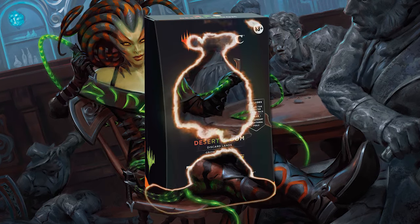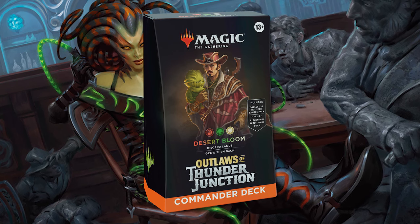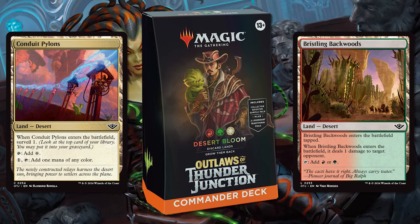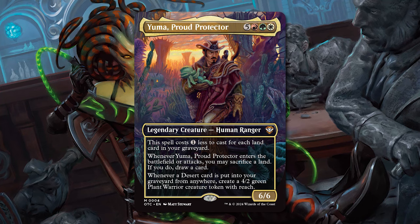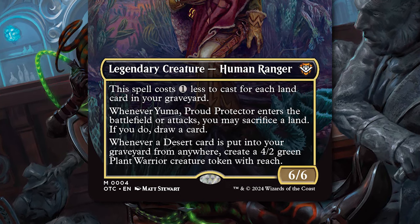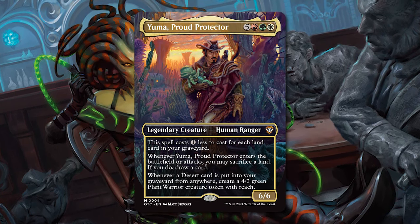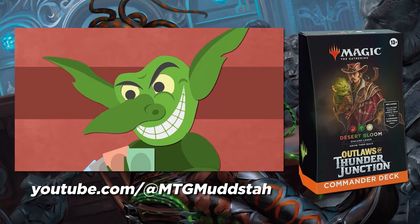And finally, we've got Desert Blue. This deck is about getting lands into your graveyard — whether by discarding, sacrificing, or otherwise — and also has a bit of a desert sub-theme too. It's not quite like a white-green-red precon theme you've really seen before. Yuma, Proud Protector, can come down quick with the right draw and make a bunch of 4/2s. Keep in mind that even Yuma's Commander Tax gets discounted by that cost reduction, so in the late game you can still plop it down for cheap. For all you land lovers, this deck will be revealed by MTG Mudstuff.